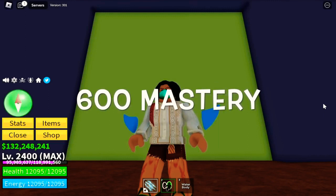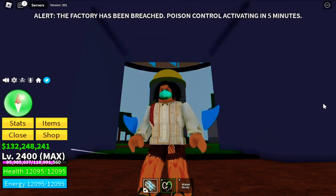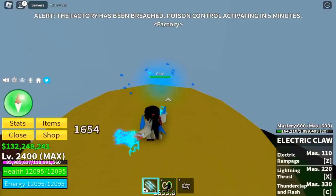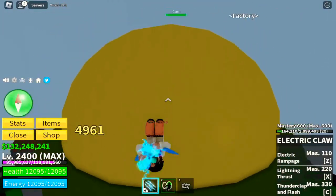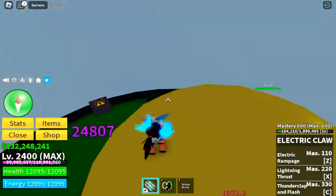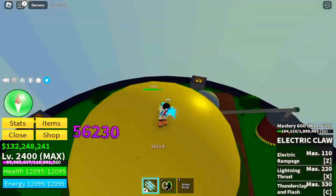Just a reminder: we're going to defeat factories with 600 Mastery on all fight styles. So first off, let's talk about the M1 or left click of this fight style. The damage is 1,654 and every time you use it, you will launch forward, which is not really good. I suggest you use your Shift Lock to aim properly and use it on top of the core. Damage is quite good.